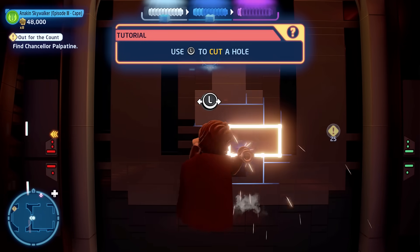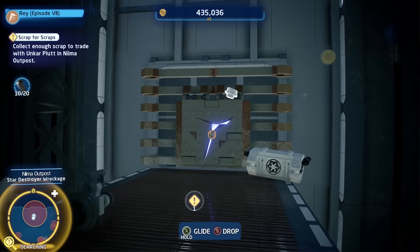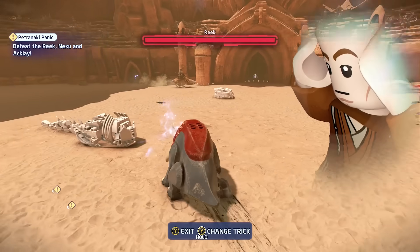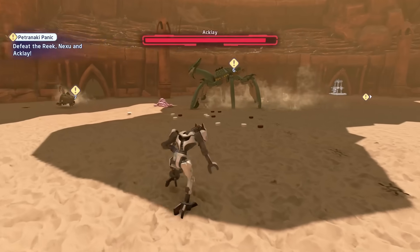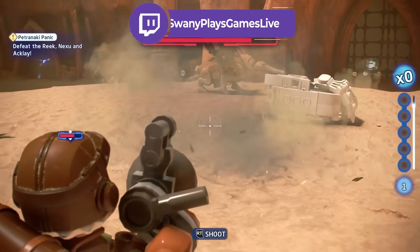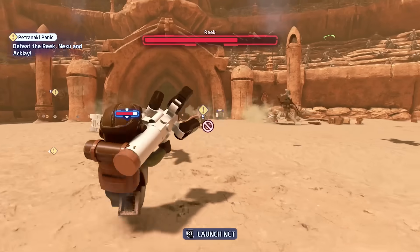The next tip isn't explained too well in the game: for certain characters you have to hold certain buttons to activate their abilities. If you're playing as a Jedi or Sith, holding Y on Xbox or triangle on PlayStation brings up your force power menu, where you can choose between things like a distraction or a Jedi mind trick. For other classes like heroes, scavengers, and bounty hunters, holding B or circle lets you activate things like a grenade, or for scavengers it brings up a menu to select between the glider, the breaker blaster, or the net gun.